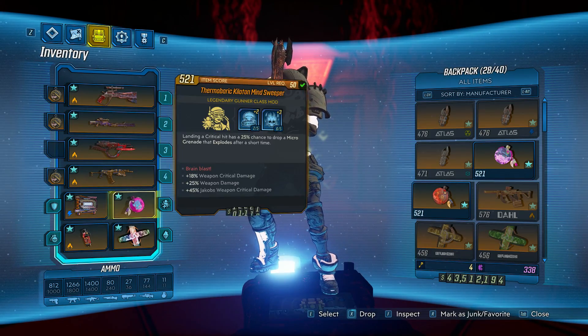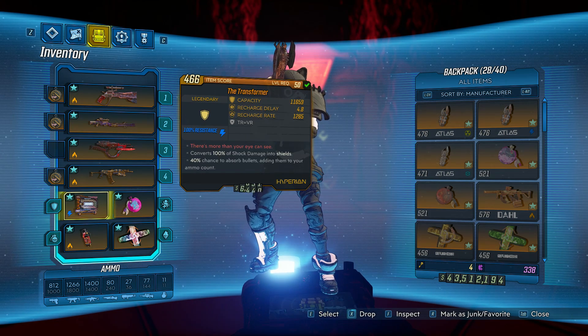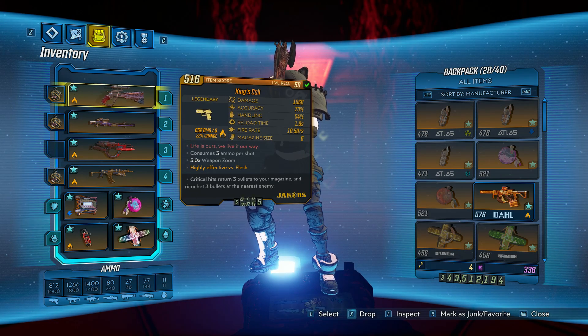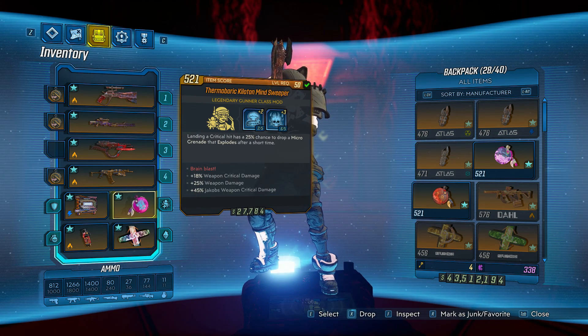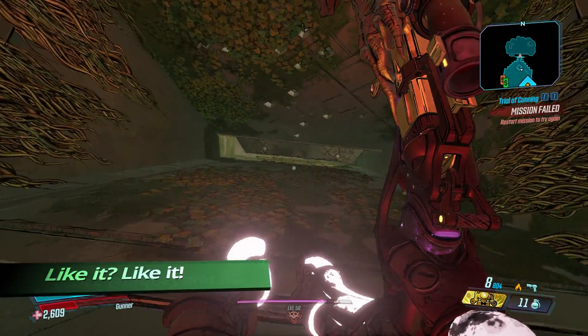My mods I have installed — class mods and everything. This is the first one, this one, this one, this one. The first one here is for the first weapon I'm going to show you, the King's Call. It's obviously the best weapon for killing Graveward after the porcelain pipe has been fixed. For Jacobs I used this extra Jacobs critical damage build. Let's start with the Jacobs gun.